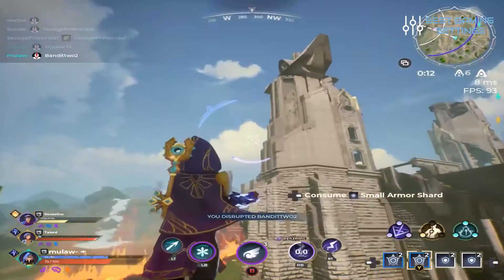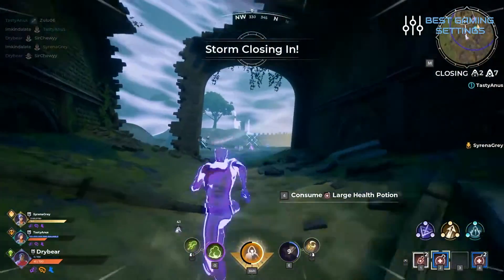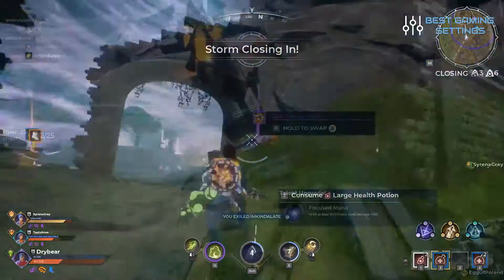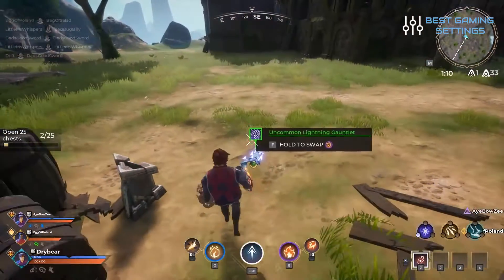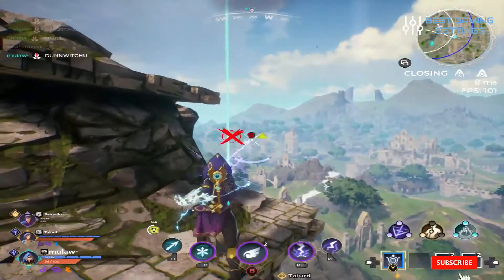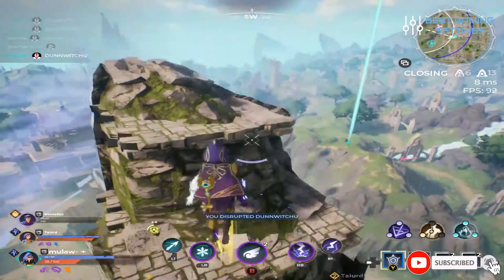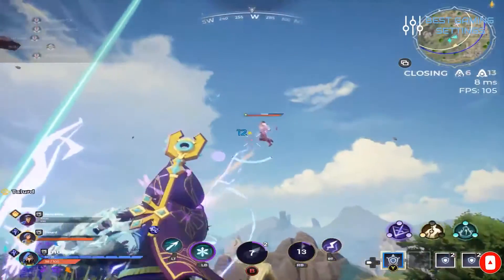When you first load into Spellbreak, you see the options for games you can play. This will be familiar — there is duos, squads, and solo. At launch, only squads are currently available, which is probably a matchmaking thing. However, all modes have been playable extensively in the past, and once the launch period is over we can expect the others to be enabled pretty quickly.